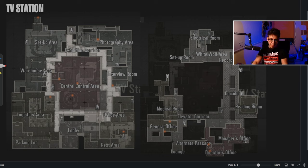Let's talk about spawns first. I'm going to mark this area because pretty much this is the area on the first floor where you don't have spawns. Other than that, you can spawn pretty much everywhere on the map. We have one in the lobby area, one in the parking lot, one back here, one in the setup area. You can spawn in the warehouse and also in the staircase.